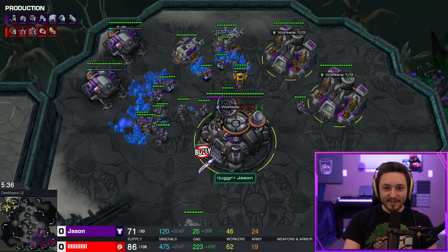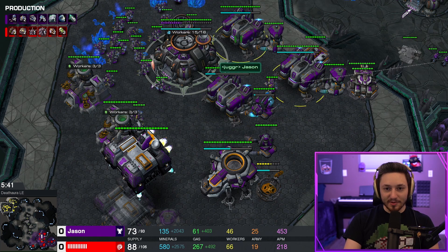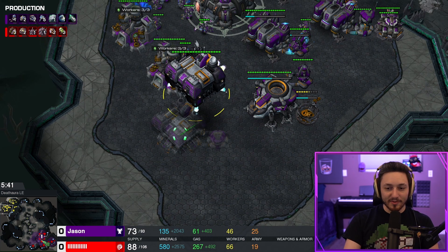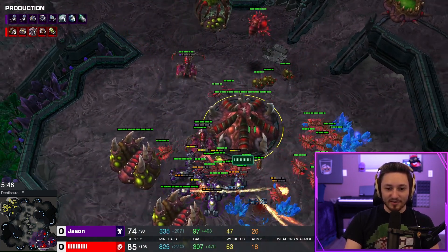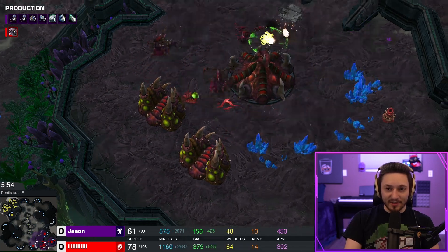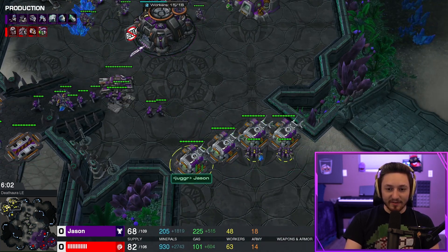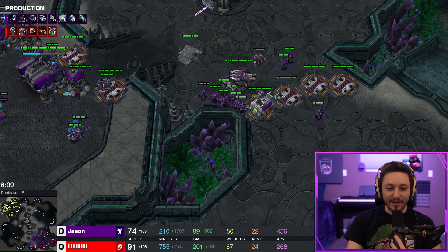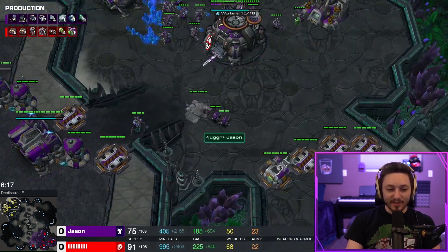Gas geysers are done, saturating those now. You can see the barracks on reactors are producing marines. Once I have my first tank I send the factory to give itself a reactor so we can start producing widow mines. The hellions did go for a dive trying to kill drones and lings — I do tend to yolo my hellions more than I'd like to admit. I would have preferred to keep them alive to deny creep; if you keep them alive you can morph them into hellbats and go for a follow-up push, which is also very strong.